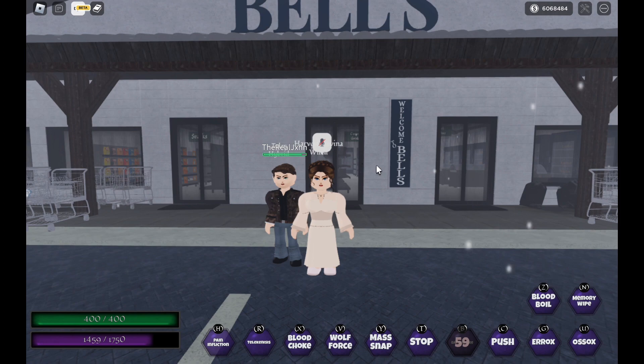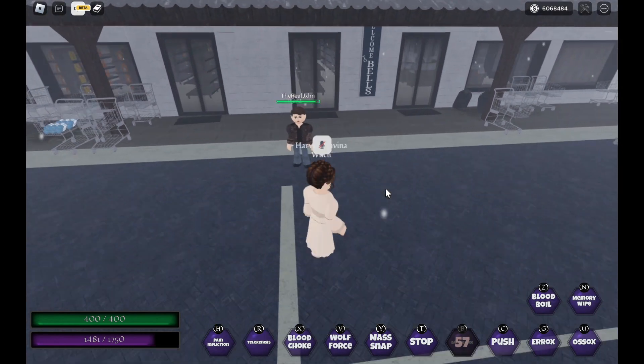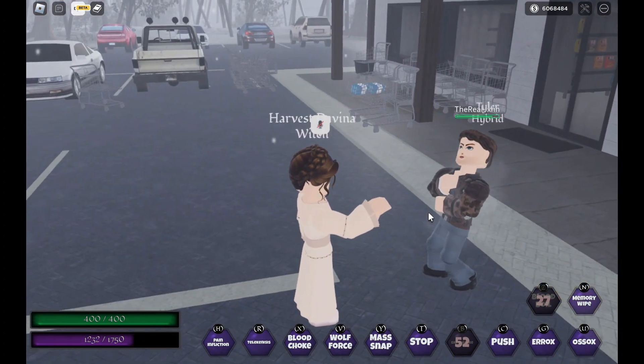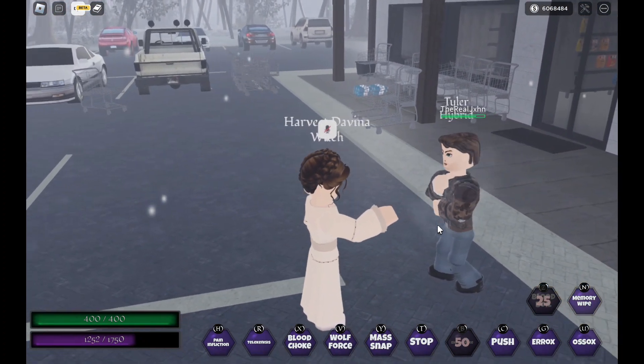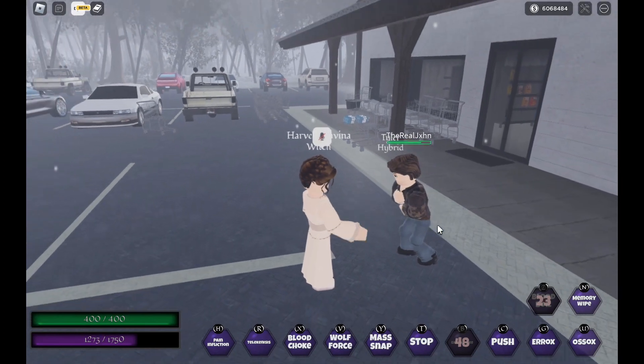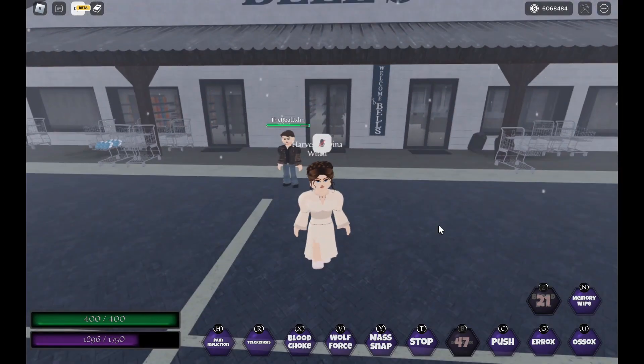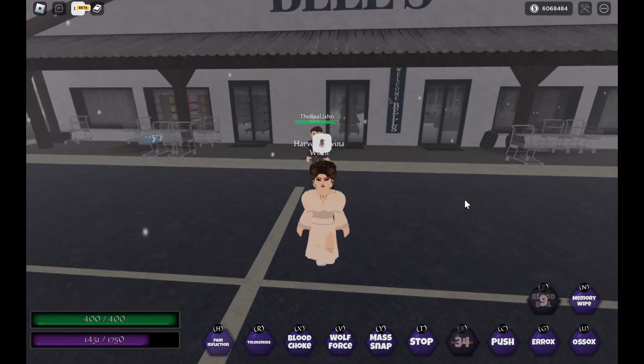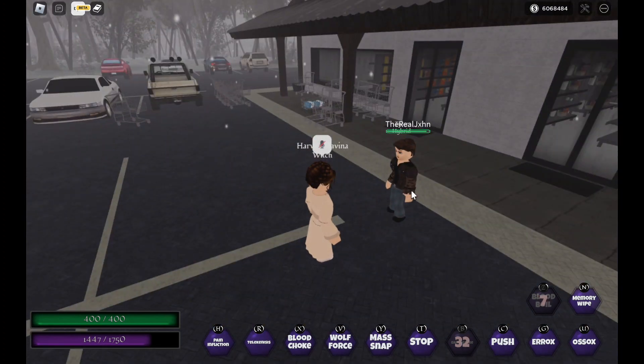Next we have Z, which is her blood boil. It would obviously do more damage but Tyler's a vampire. Her last keybind is N, which is just her memory line.